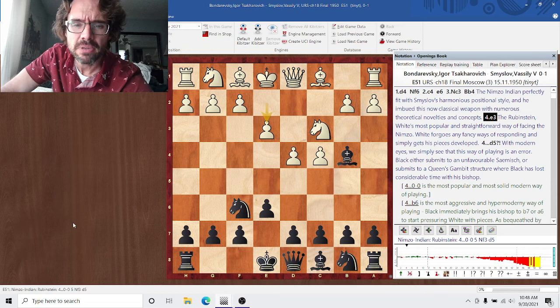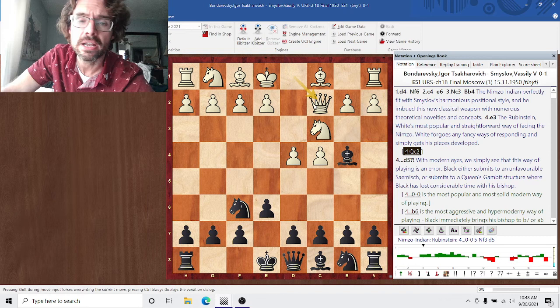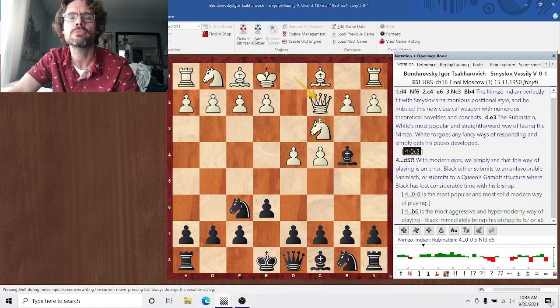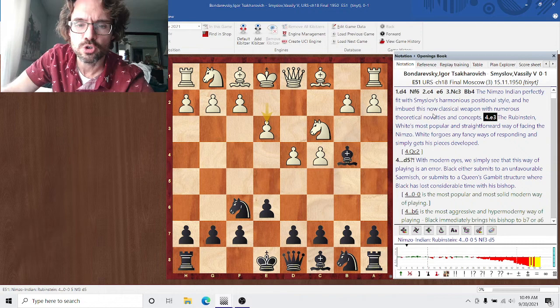E3 — this is the Rubinstein, still the most popular way of playing. A couple of other ways to respond: Queen C2 is probably the second most popular. White is using his Queen to fight for the square E4 and threatening E4 in one go. The downside, of course, is that White is spending a lot of time moving his Queen, and will probably spend even more time after Bishop takes on C3, because the Queen tends to take back on C3 — that's a big time investment. E3 is still the most durable and sound of the two.